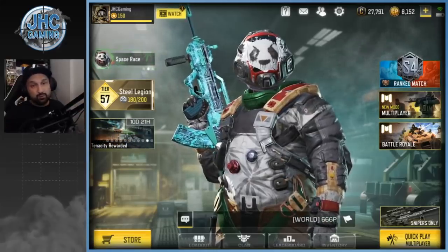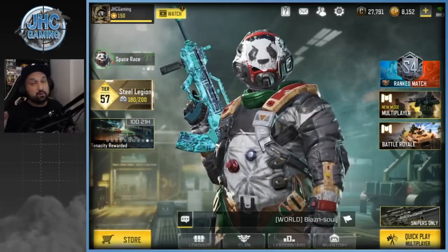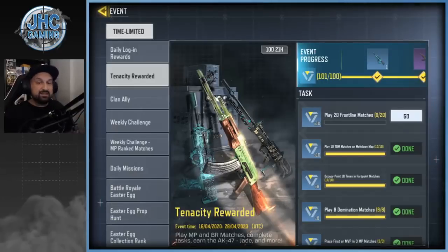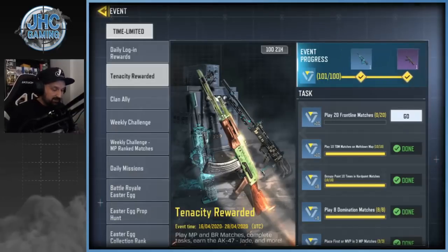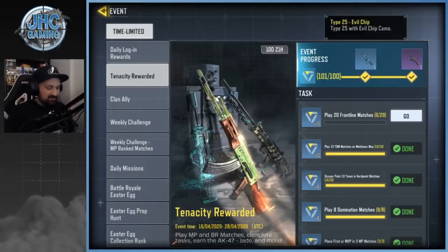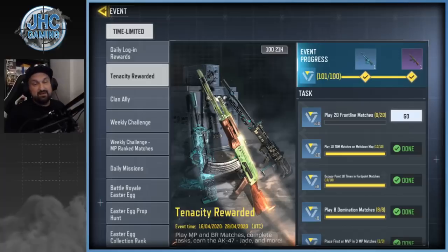It's always been a super cool weapon. You can get that skin for free right now by completing some tasks. The event is called Tenacity Rewarded, and you can also get an epic AK-47 Jade. That's the one here — Type 25 Evil Chip.